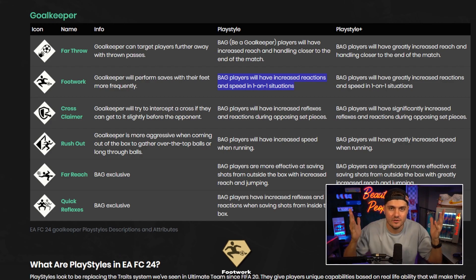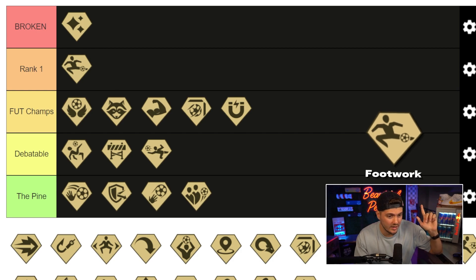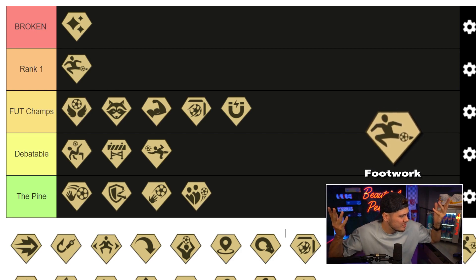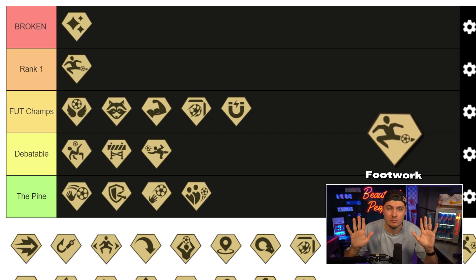Footwork — goalkeepers using their feet. We are familiar with this trait that's now a playstyle, and it has made all the difference in previous iterations. I feel comfortable prioritizing this to rank one. And it might be a spoiler, but surely that's the most important goalkeeper playstyle.